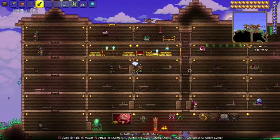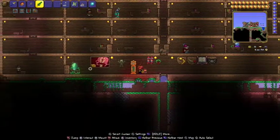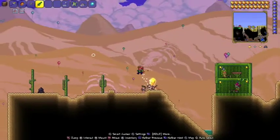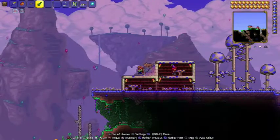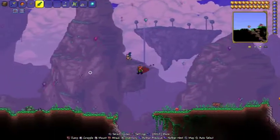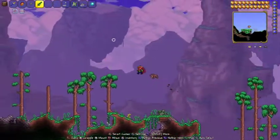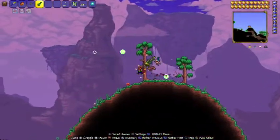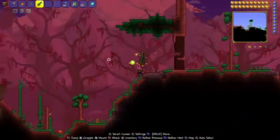So yeah, that's the cyborg. I also got a tax collector. If any of you know how to spawn a truffle, I'm trying to make a surface mushroom biome, but he isn't spawning in this house and I can't figure out why. Is it because the background's made of wood? What was that noise? Did you guys hear that? Maybe it was just me.